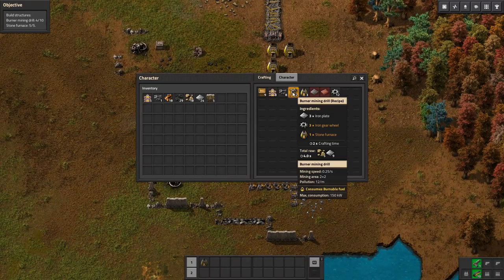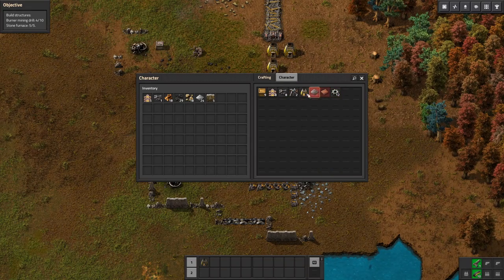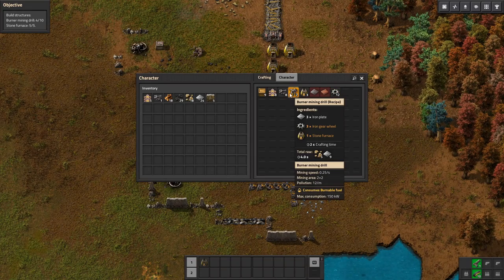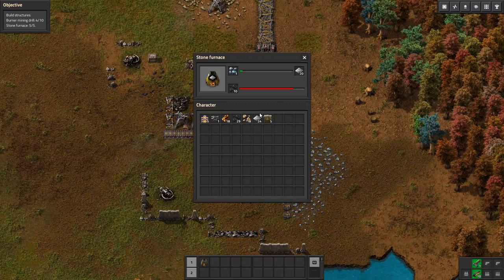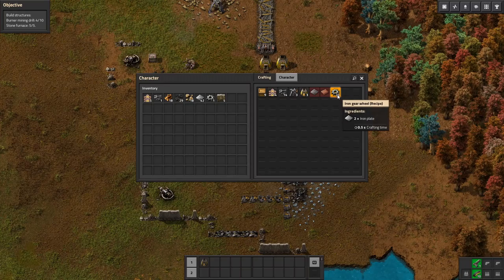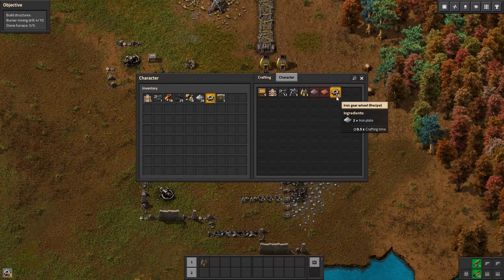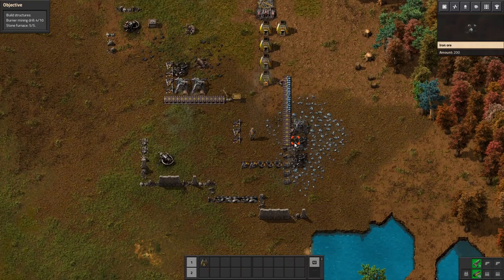And then burner mining drills — so we need these gears. How many more do we need? 6 more, and each of them requires 3, so it looks like we're going to need 18 more of those. Let's go back in here. How do I pick which one I want? I'm sure there's a way to pick how many of these I want to craft. I think I just crafted more than I needed.